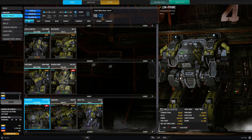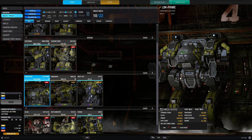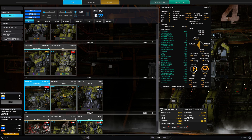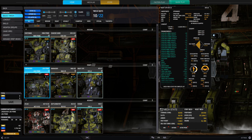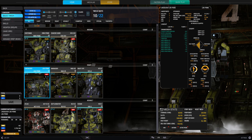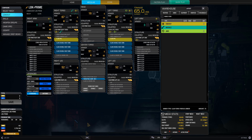We're going to go along and try out this Linebacker. Over the weekend during one of the streams on Tuesday, I got some more mechs leveled up. I've got the Arctic Cheetah, the Wolfhound, the Huntsman, the Marauder, and the Nightjar all mastered out and ready to rock, with the rest coming along quite nicely. But we're going to give the Linebacker a try, and for the first time it's the dual ER PPC design.